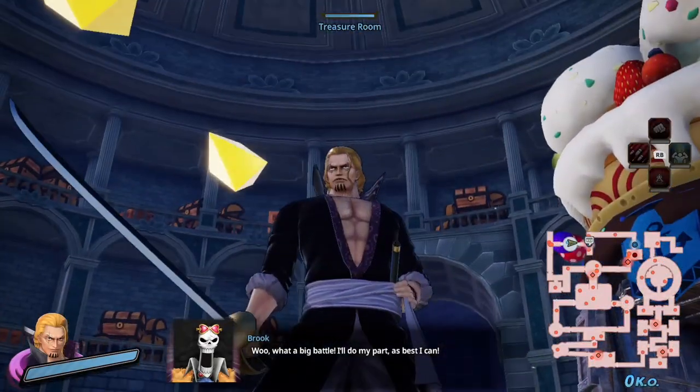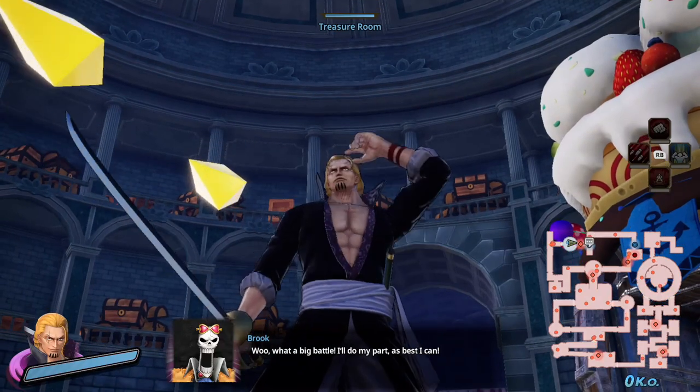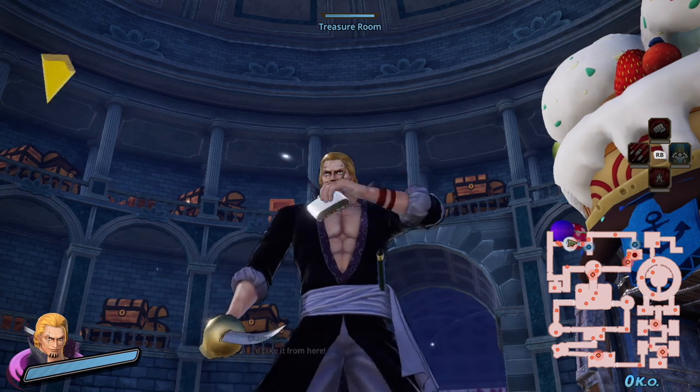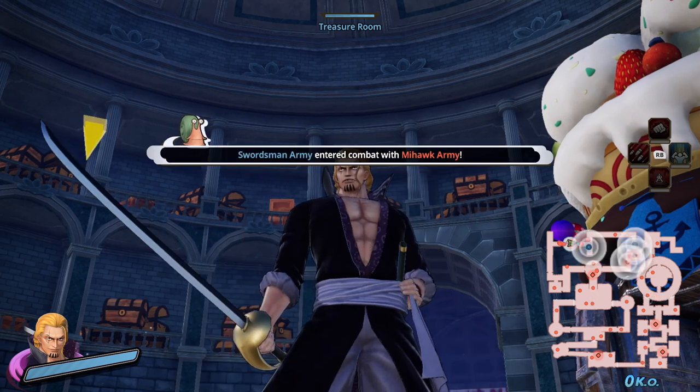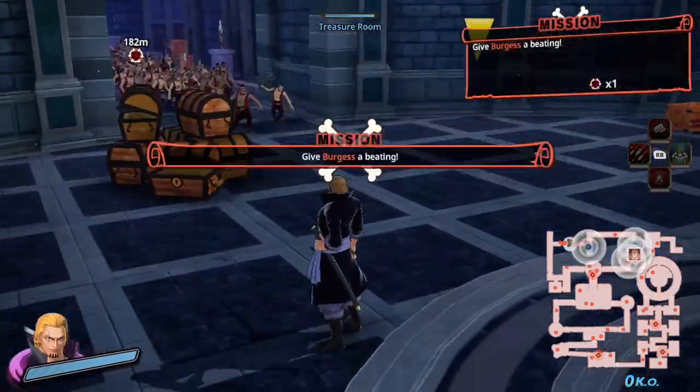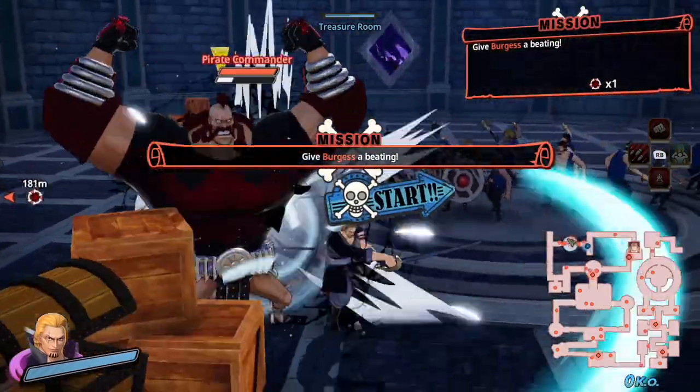Here's Rayleigh in all of his glory. Here's his taunt — he puts his glasses up, takes a quick swig, and then puts his glasses down. Alright, let's see how he fights because I am very curious.